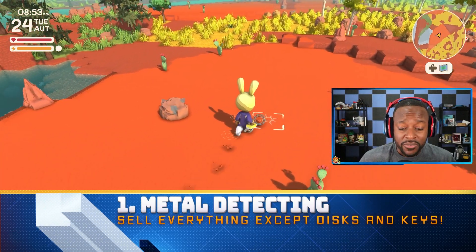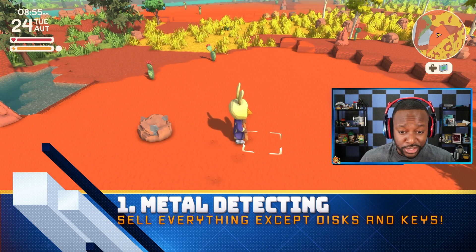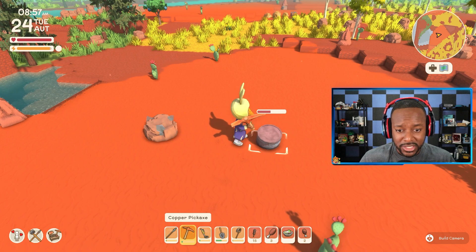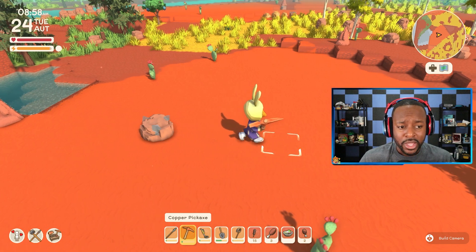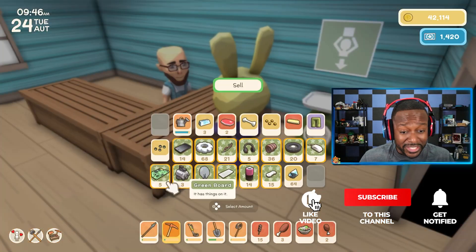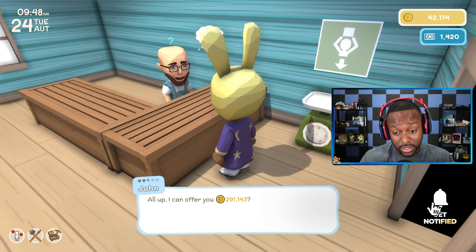Metal detecting is probably one of the more efficient ways to make money in the game. All you have to do is grab your metal detector, grab your shovel, and dig up whatever you find. You're going to find a lot of barrels and maybe some garbage cans as well. Collect as much as you can carry, take it to John, and he's going to give you the big bucks.